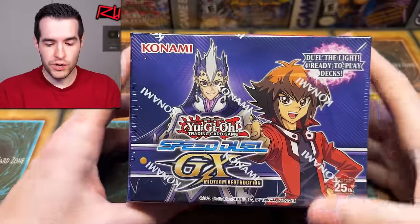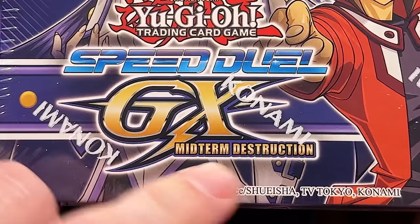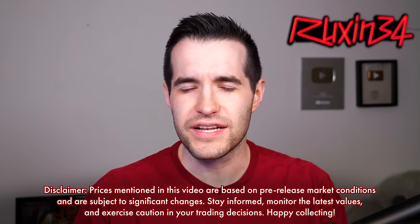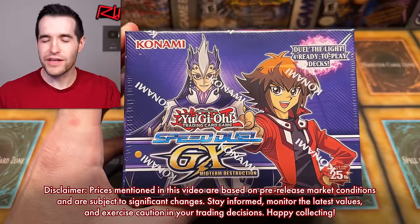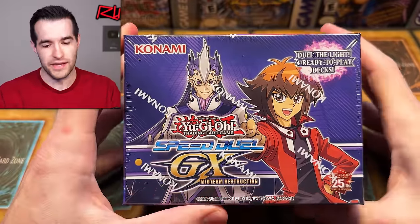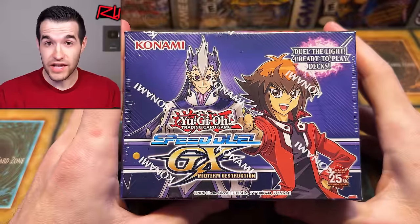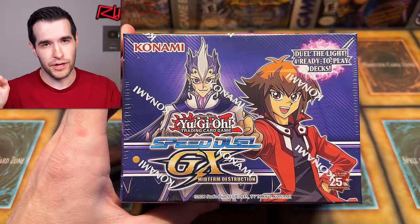We're back with another new Yu-Gi-Oh! opening. We have the newest Speed Duel set, which is GX Midterm Destruction — they love naming these Speed Duel sets almost the same thing. Midterm Paradox was another one we did. It was very confusing; I said Paradox like five times in the intro and kept saying the wrong name. So yeah, this is a different set than Midterm Paradox, though it has Midterm in it — I guess because it's midterm when it comes out, but it's March, so not really.